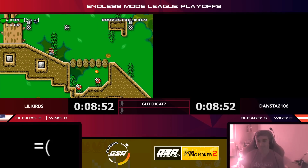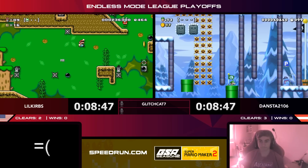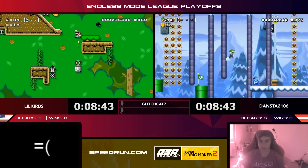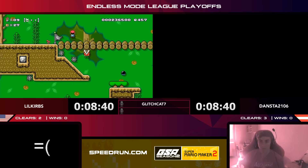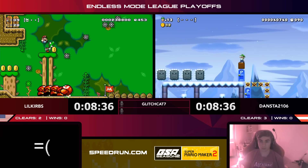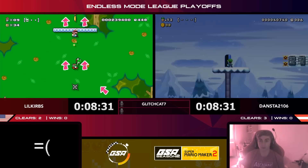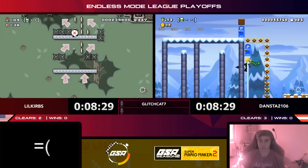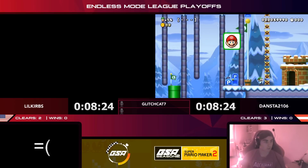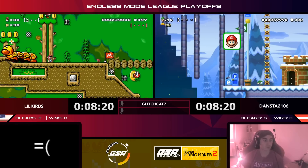Dansta takes a death — is he looking for some cheese, going in and out of these sections? He might be looking for something sneaky, some kind of way to break this a little bit. Little Curbs picks up a checkpoint to save his progress. Dansta tries the P-switch door — it didn't take him where he wanted. He finds the correct door and gets it, as Little Curbs dies trying to get up those blue falling platforms. Dansta is coming out with a commanding lead, up by two clears.